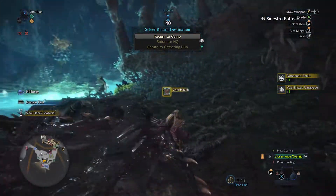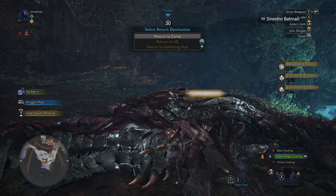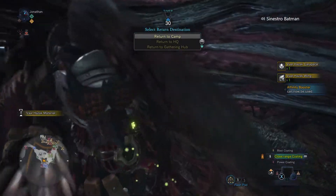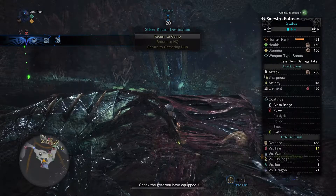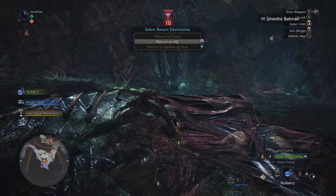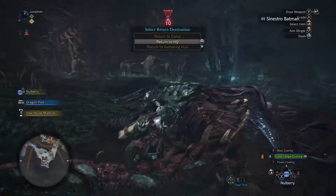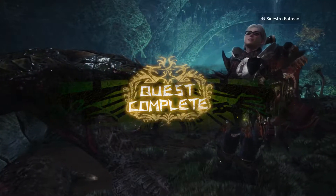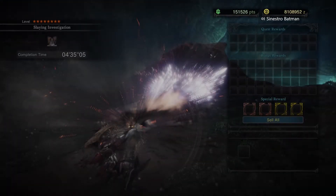If you guys found this helpful, leave a like, subscribe if you want to see more, share the video with some friends. You guys might all want to run bow on Valhazak. If you notice, I didn't even use one Nullberry - that's because I kept hitting him and stunning him. When you keep bringing in that stun damage on bow, he would pretty much never bring out the Effluvian for you. So we never used a single Nullberry for this fight. Leave a like, share with your friends, and I'll catch you guys later - peace out.